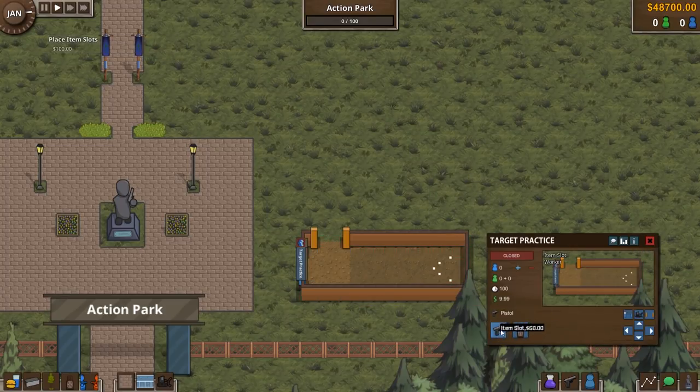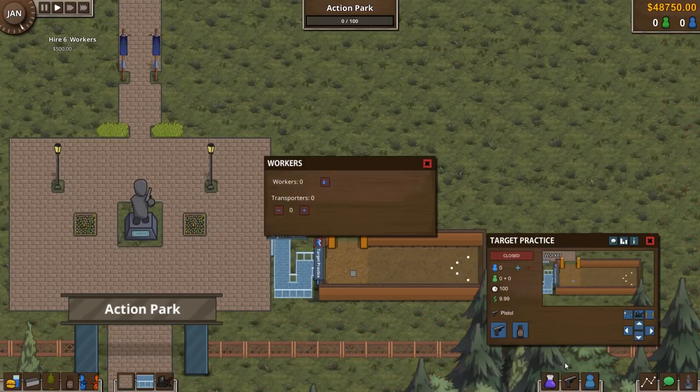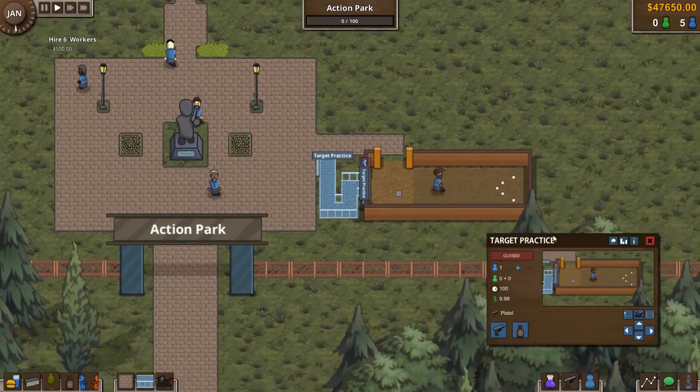We'll put in a target lane and give people a gun — bam. This way guests can come in and try their target practice before they enter the arenas. Let's add a waiting queue so people can actually line up. We need to hire some workers and a couple of transporters, and assign someone to target practice restocking the guns between rounds.